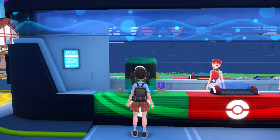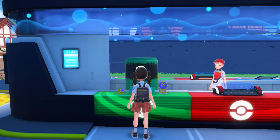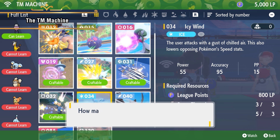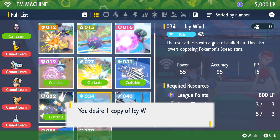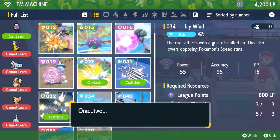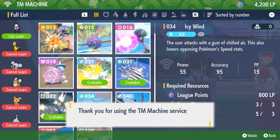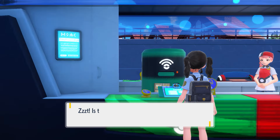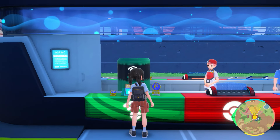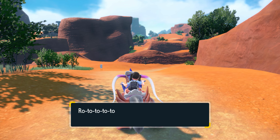Now let's check in on another Trainer. How's her adventure going? She's using the TM Machine at a Pokémon Center. The TM Machine lets you make your own TMs — also known as Technical Machines — using materials Pokémon drop when you defeat or catch them. Now, where will she go next? Seems to be a desert-like area under a blazing sun. Just looking at it is enough to make you thirsty.